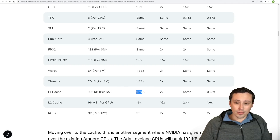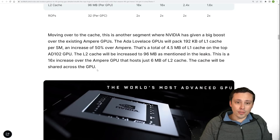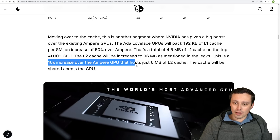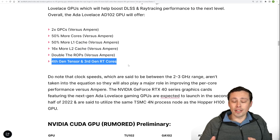The thing that's really jumping out at me is the L2 cache being a massive 16 times increase over Ampere, with 96 megabytes for the whole GPU. The L1 cache is also increased at 1.5x. ROPs, which will be 32 per GPC, are at 2x the level of Ampere. The quick summary: 2x the GPCs vs Ampere, 50% more total cores, 50% more L1 cache, 16x L2 cache, double the ROPs, and newer Tensor and RT cores.